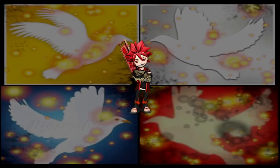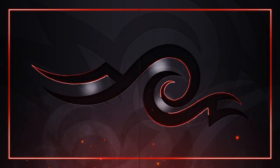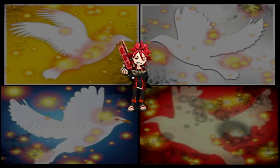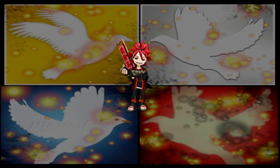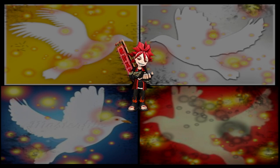Now that you know how to dodge people's attacks, you need to learn to counter their attacks so you don't always have to worry about dodging, especially when there's no chance of you dodging them. To counter, you have to press the kick and guard key at the same time, or sometimes the guard key slightly before the kick key. You must perform this key command right before someone's attack would hit you.